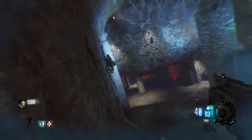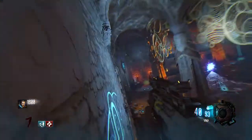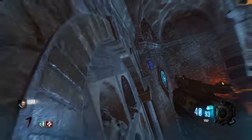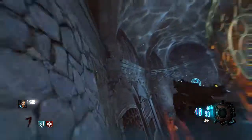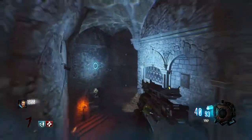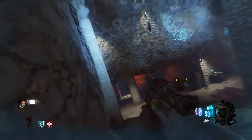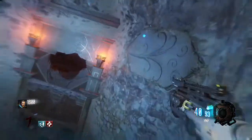You have to stand on each of those four stone things, and it puts you in anti-gravity mode where you can wall run around the map. You'll see these little blue lit-up tiles — there are six of them, and you have to run across all six of them.